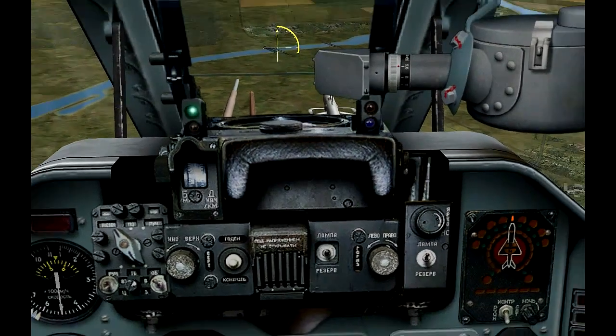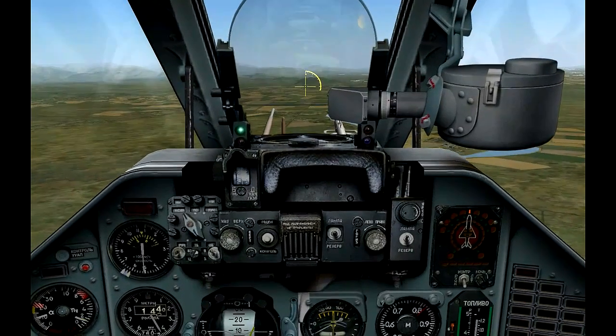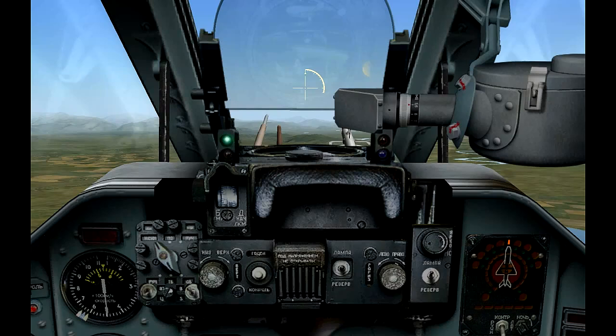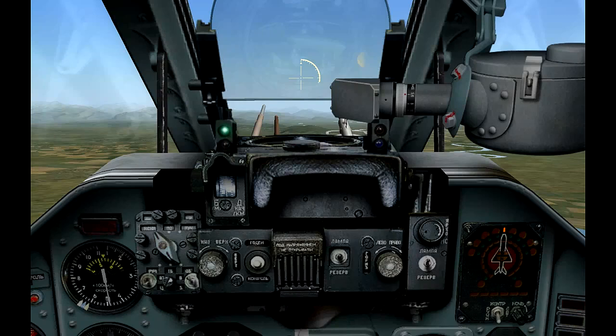Once centered, squeeze the weapon's launch button and hold it — do not release. Slowly level your plane and add a slight pitch to your nose. Notice the carrot at the top of the pipper, right above the crosshairs.